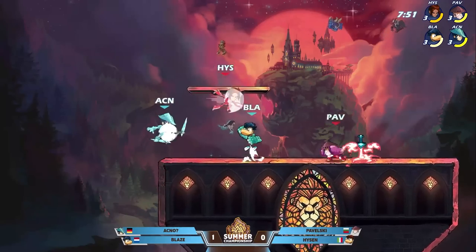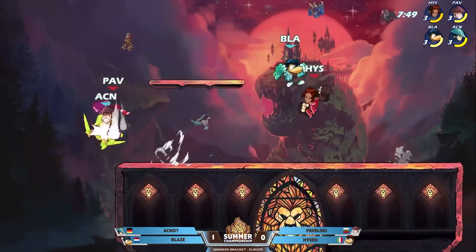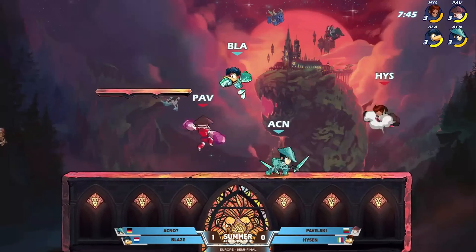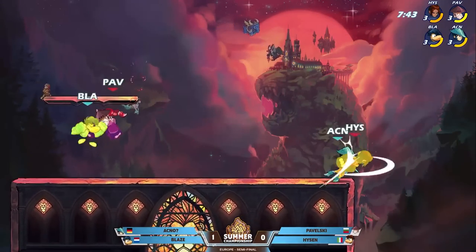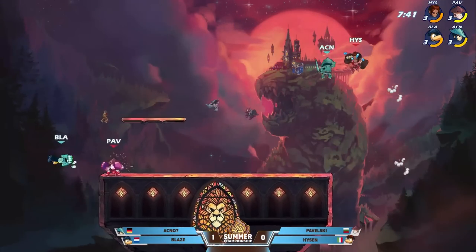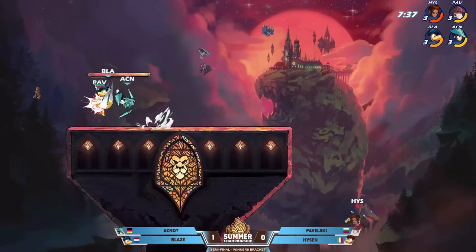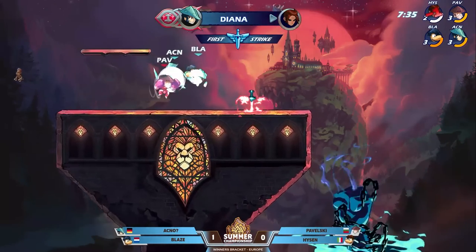It makes so much sense. These are all solid picks for 2v2s. Kind of the odd one, again, is that pick from Akno on the Diana. There's some solid logic — bow's just all around favored right now, and Blaster is great for setups. Left side, no one gets taken out. Right side, Akno with the down stick is going to get the first stock.